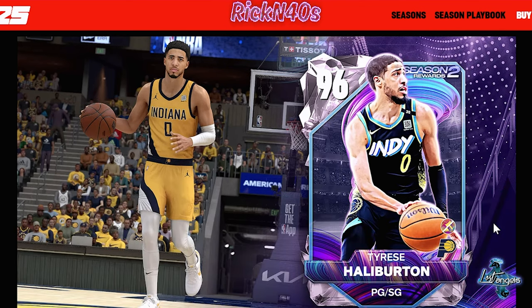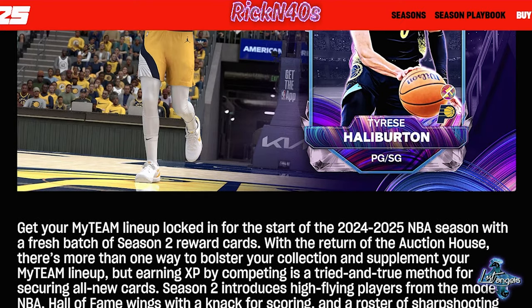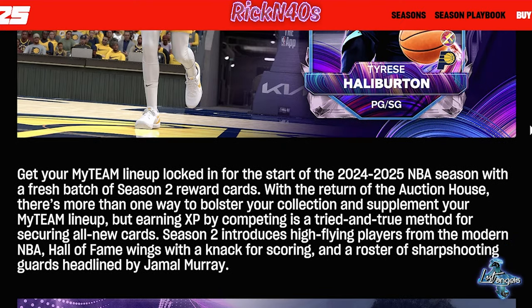Stepping into MyTeam. Level 40 is going to be a Tyrese Halliburton. I wonder what that jumper is hitting for. I'm going to be ecstatic to add him to my team — point guard, shooting guard. He just might be my point guard if he's rocking like that, and then we can move Kyrie.